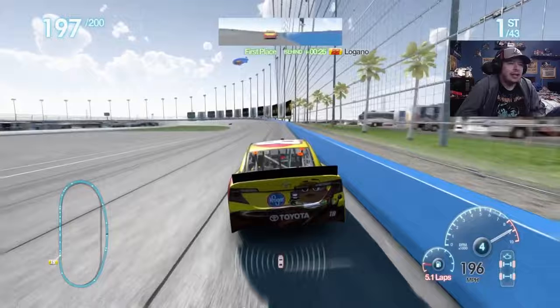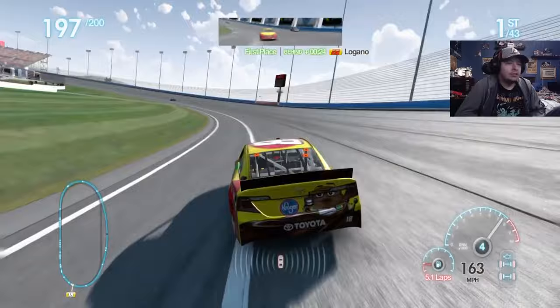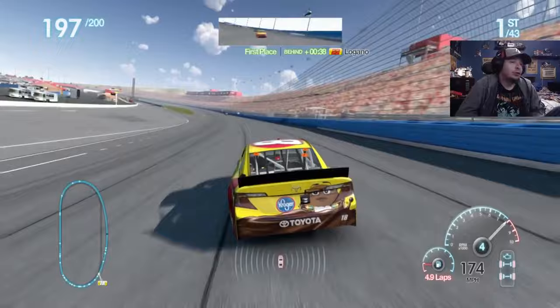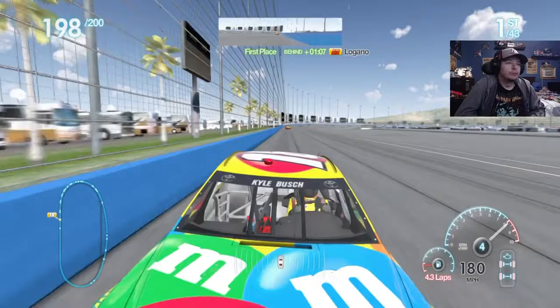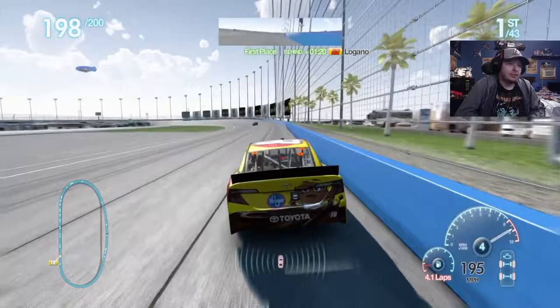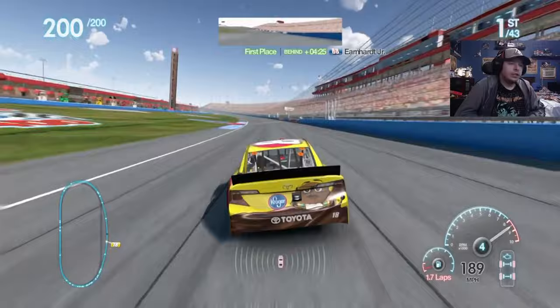Now I get to just log laps and watch these two fight for second. Basically have Hamlin destroy his back in real life - it's kind of funny in this context because we're leading, but those two are racing hard for second. We only have four laps of fuel left - we should be good on fuel, but that is kind of concerning. We'll win the challenge, and my right stick works - I can look back. That was convenient. Why did it not work that one race? But hey, we did it in one take, so on to the next one.